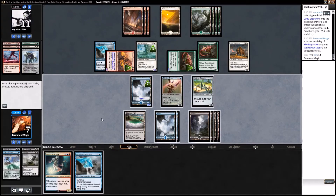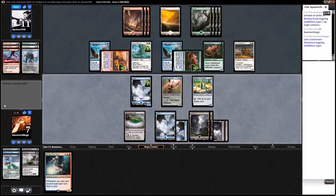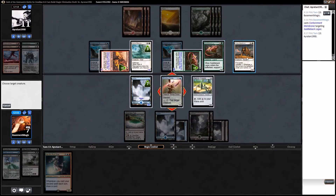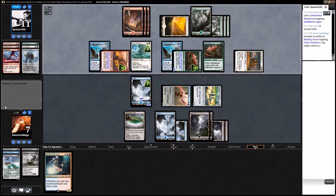Opponent decides not to attack — I like it. I think that's our only real play. We take care of a couple more threats and I think we're going to be okay. I wouldn't mind drawing another Containment Membrane. I suppose I could have waited until end step to tap something since he probably isn't doing that.